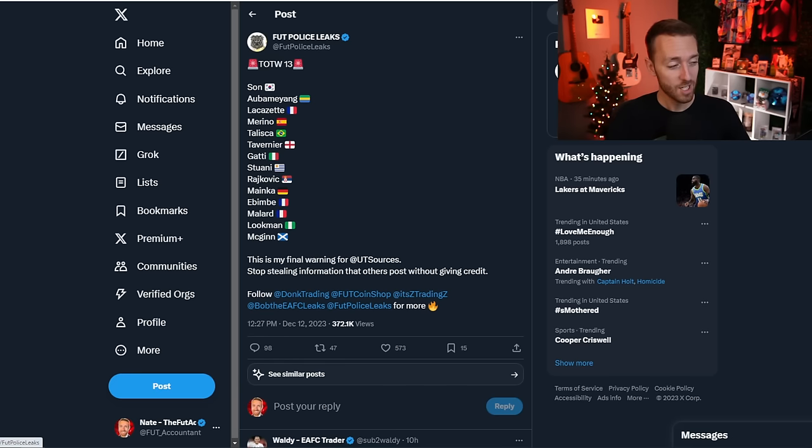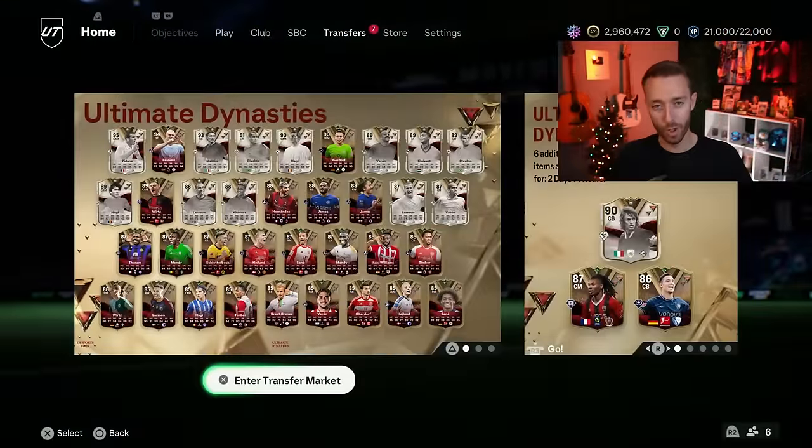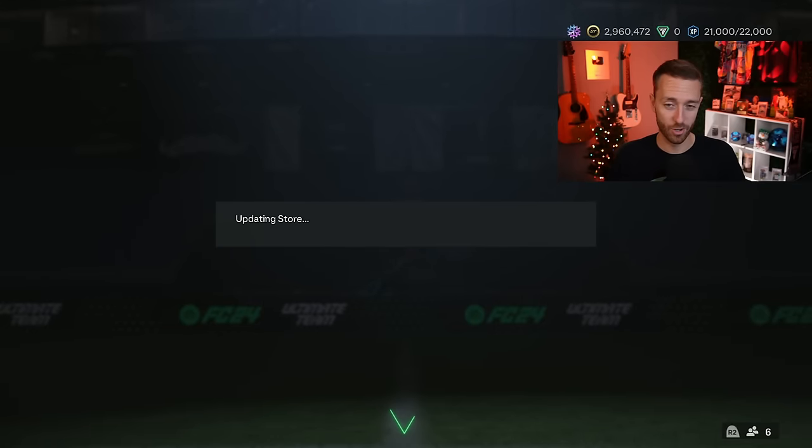Today's brand new Team of the Week — TOTW 13 — is headlined by Heung-min Son. Also in the team: Benzema, Lacazette, Moreno, Talisca, Tavernier, Gatti, Stuani, Lookman, McGinn, Malard. It looks like a pretty mid TOTW again — last week's might have been one of the worst all year. It'll come down to how much they boost some of these cards. Son is probably the headline, and Talisca could look good for cheap.